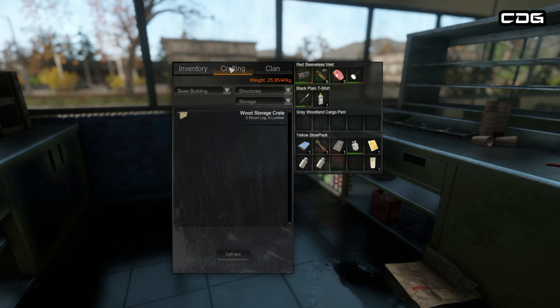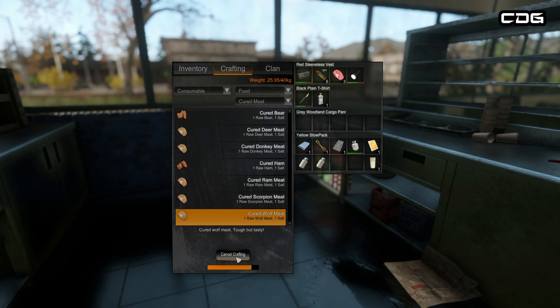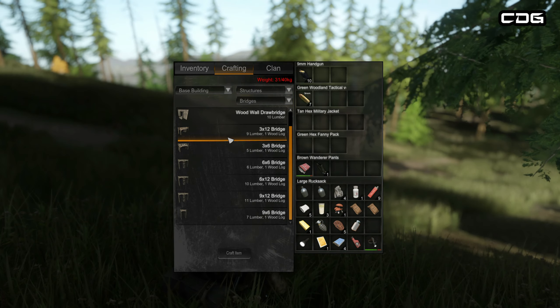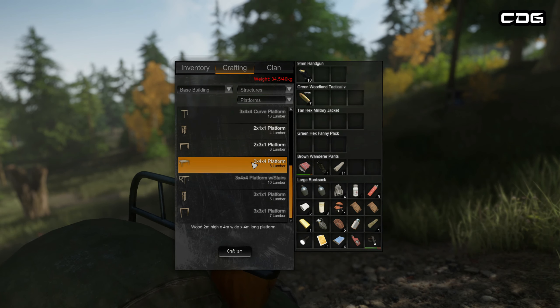I think if those two tips — water purification and salt-curing meat — were pointed out early on for new players, it could have saved a lot of negative views and frustration with the game. Because once you start looking through the crafting menu and seeing what you can make, you can build bases, craft all sorts of furniture and decorations, different weapons and attachments. There's quite a deep crafting system once you get your head around how the menu works.